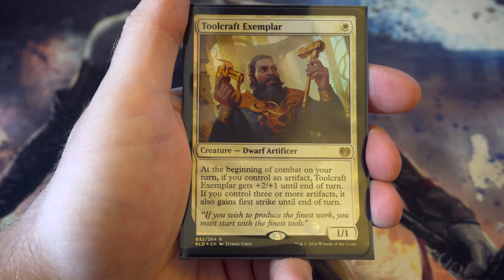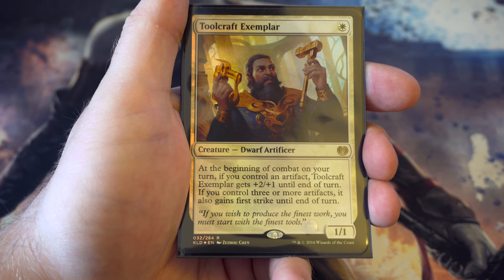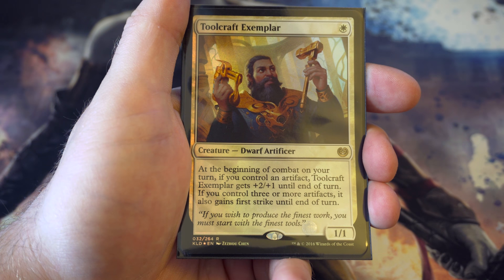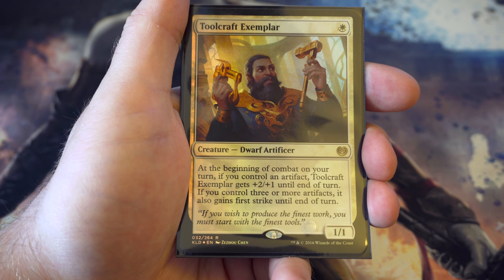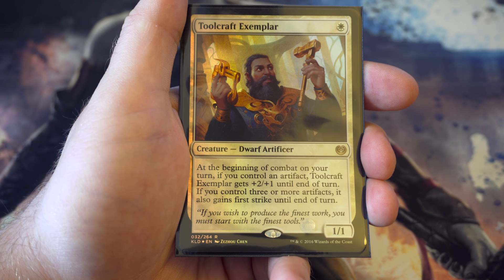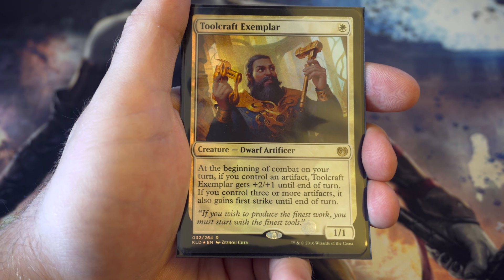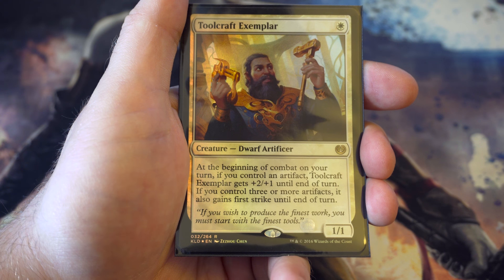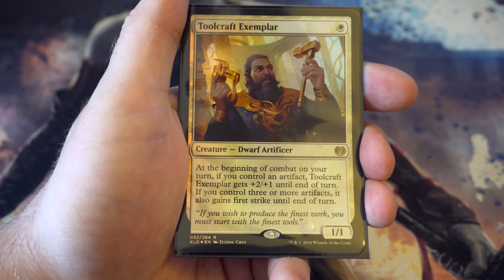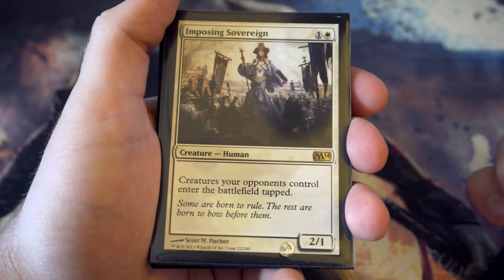A new entry is Toolcraft Exemplar from Kaladesh. If you can get Thraben Inspector out or any other artifacts - there are a lot of mana rocks in the sets too - being able to gain plus two plus one when he attacks is great. With three or more artifacts, which may not be difficult to achieve, he also gains first strike. Realistically attacking as a three-two with first strike for one cost is great.